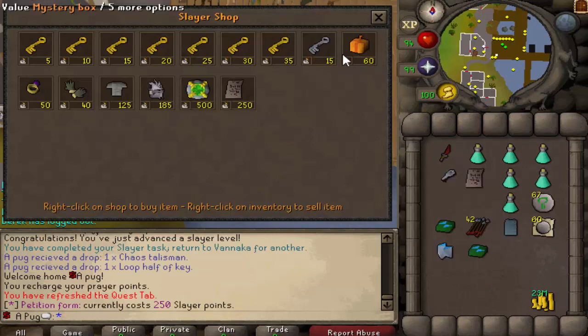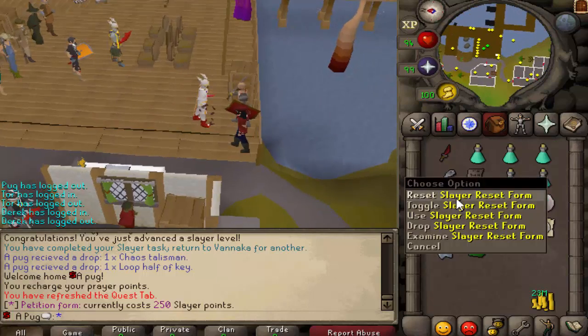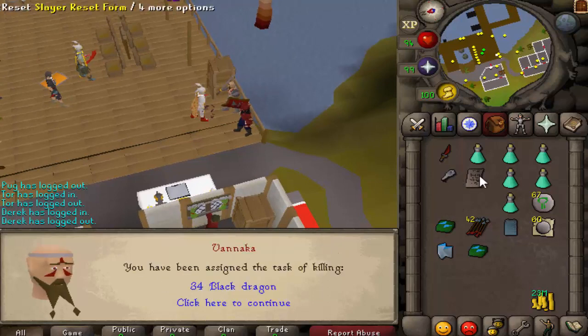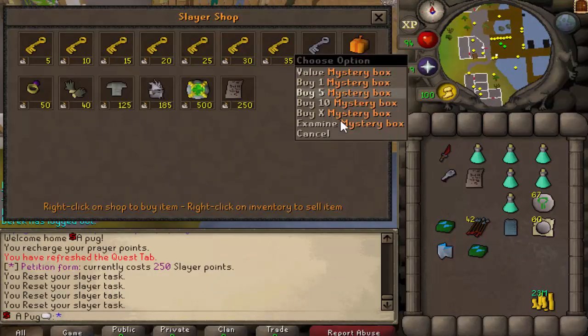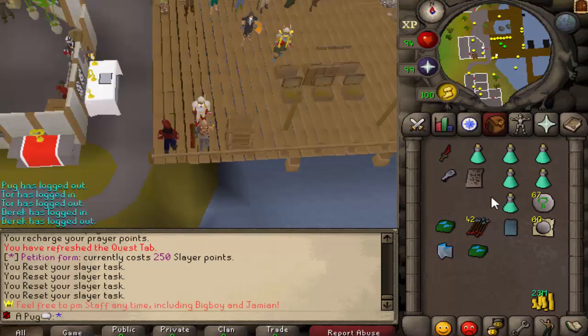I just bought a Slayer reset form. I actually don't have a Slayer helmet - I feel like the reset form is probably better. It seems like that's kind of what everybody buys, because you just click here until you get a good one. It was actually kind of overpowered originally - you could get really easy tasks and buy mystery boxes. But that's changed a little bit - it's not too nerfed, but it is a little harder to do that.